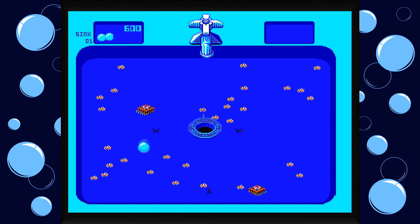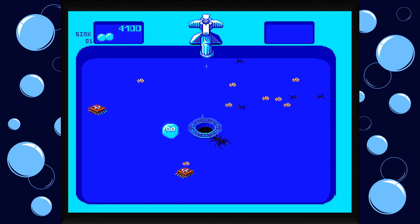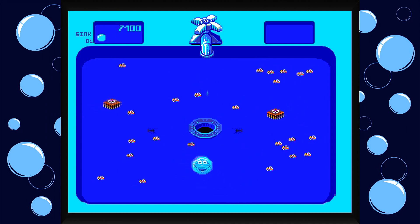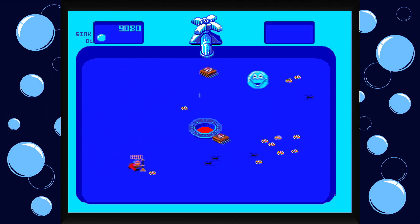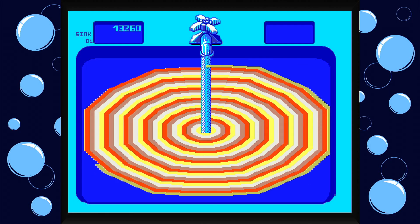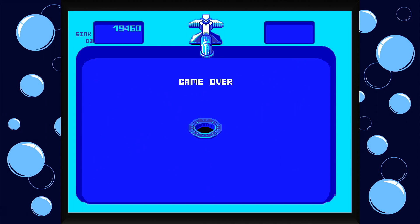All right, there we go — getting ants. Just kind of doing this... okay, so we can't get the big bug yet, but we are doing pretty good. I don't know what exactly is enemies or not because this game is super weird. All right, so there's a big bug. I have no idea what's going on right now. Okay, so I guess we're starting over again — we died.